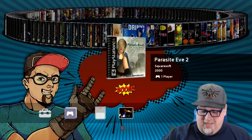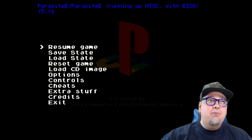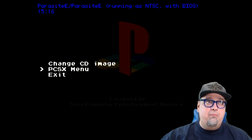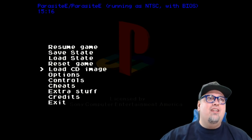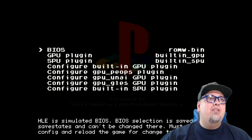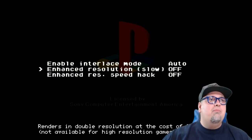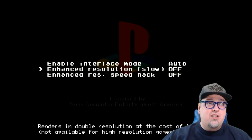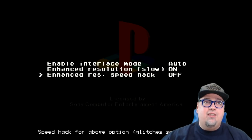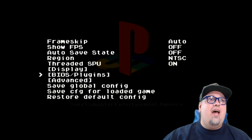Go ahead and hit X to get into it. As soon as the PlayStation logo pops up, hit Select and Triangle to get into the emulator settings. From here, go to the PCSX menu, then BIOS and Plugins, then Configure Built-in GPU Plugin. We have to turn on Enhanced Resolution to On — both of them — and the Speedhack On. That's how this screen needs to look.